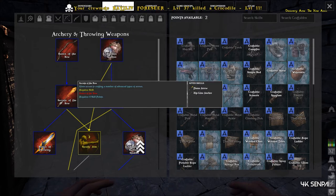And then secrets of the bow, which will cost eight skill points, and it'll give you access to the flame arrow and zipline anchor.